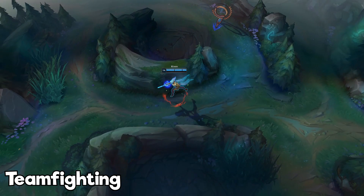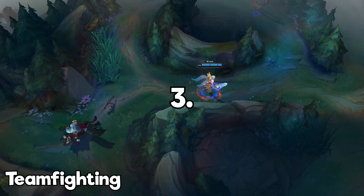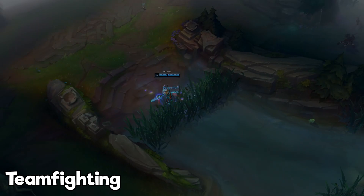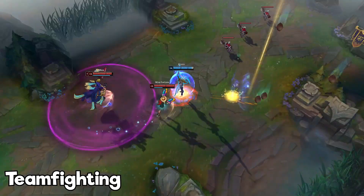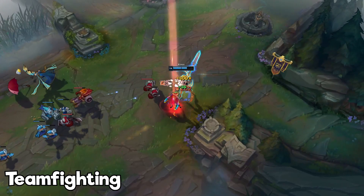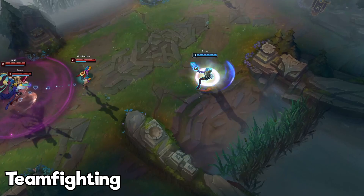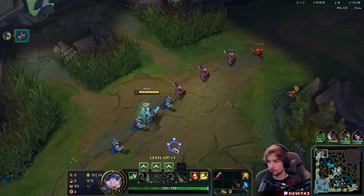Teamfighting as Riven is easier than you think — you just need a plan before the fight starts. There are four ways to play it: you flank enemies, you protect the ADC, you protect the APC, or you use your flash to dive into the enemy team. The easiest way for Riven to succeed in a teamfight is to flank. By doing so, you give the enemy team no chance to run away, and you decide whether to go in or not. Flanking should always be top priority — either walk around the teamfight or set it up before the fight even starts. Positioning is key.